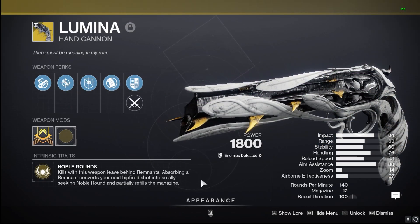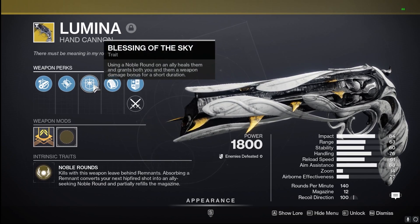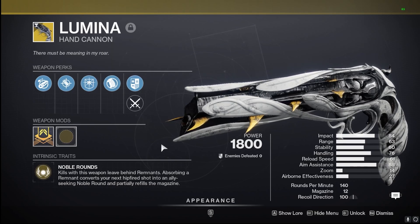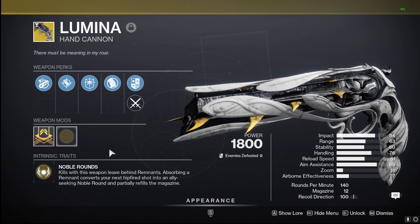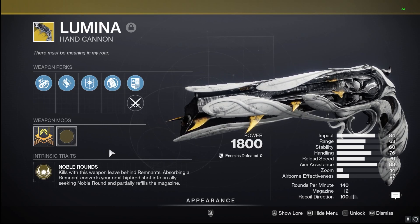Moving on to our first exotic on the list, we are going with the Lumina Hand Cannon. It just feels good inside PvE. We get those Noble Rounds where absorbing them gives us a hip-fire bonus, granting allies Noble Rounds and partially refilling the magazine. Those Noble Rounds heal allies and grant us weapon damage. With the addition of the 75% buff, Noble Rounds, and healing, I think this is going to be super, super good for damage inside the PvE realm in Season 22.